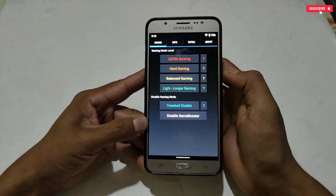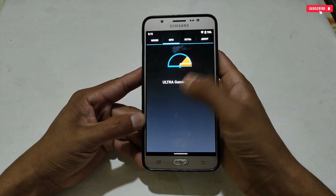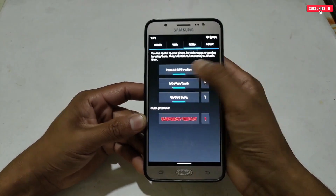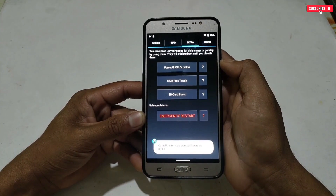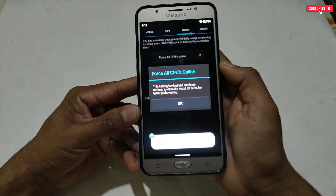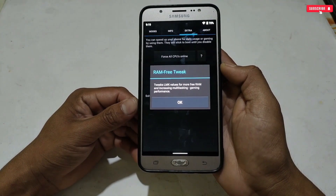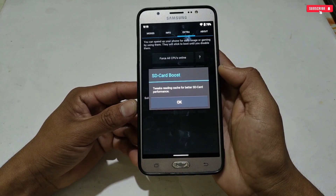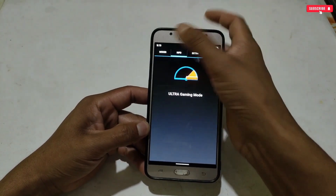You can also disable the tweaks if you don't want to use them. In the Info section, it shows the selected mode. Going to Extra Tweaks reveals three more options: Force All CPU Online, RAM Free Tweaks, and SD Card Boost. The CPU tweak activates all cores for better performance, RAM Free balances LMK values for more free RAM and better multitasking, and SD Card Boost improves reading cache for better storage performance.